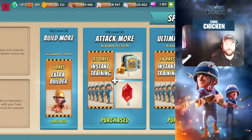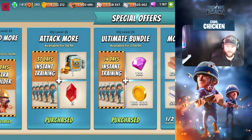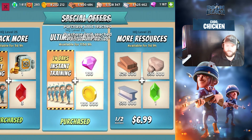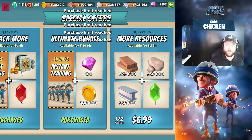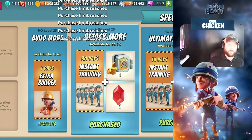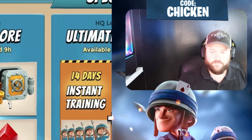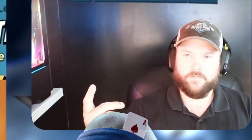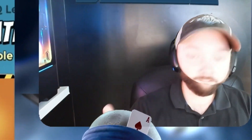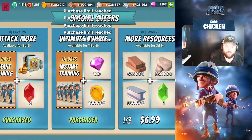If you're enjoying the videos, check this out. We got a ton of stuff in the shop. I don't know why, but they're going crazy with the shop offers this week. If you buy instant training, or even if you don't and you just want to buy it, it's right here. This is an amazing deal. Extra builder is free, so make sure you grab that.